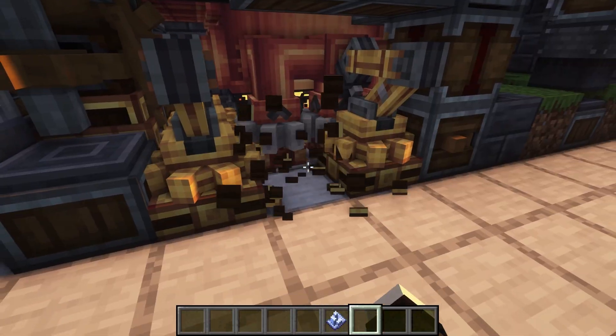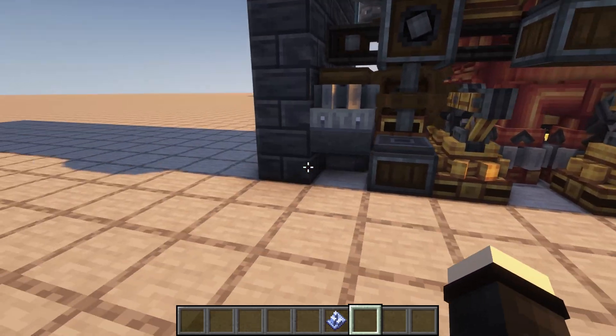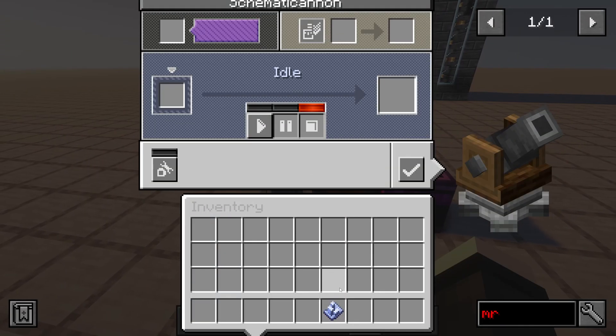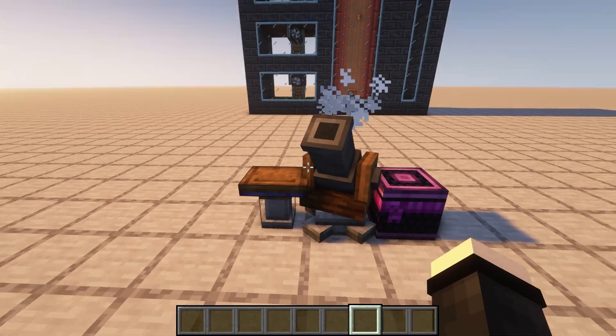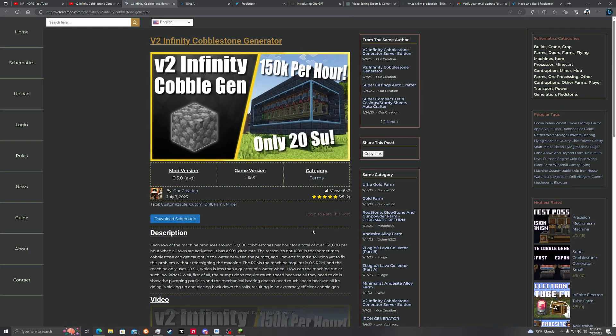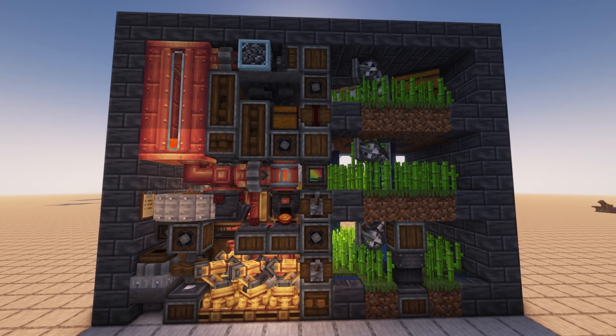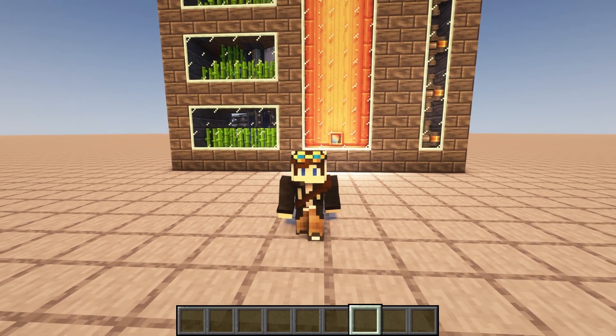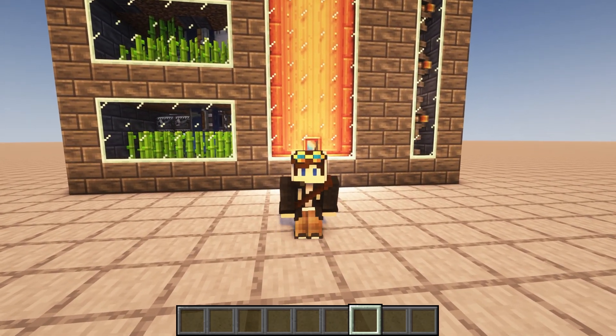Now you're ready to go. If you accidentally break a deployer, don't worry — you can easily repaste the machine on top of your existing setup without rebuilding from scratch. For those interested in obtaining the schematic for this build, you can find the download link in the description, which will direct you to the Create Mod Schematics website. Due to its complexity, I won't be able to provide as much assistance, but I'll still be available in the comments below to answer any further questions you may have.